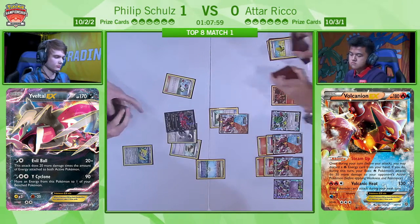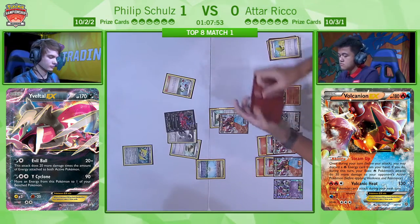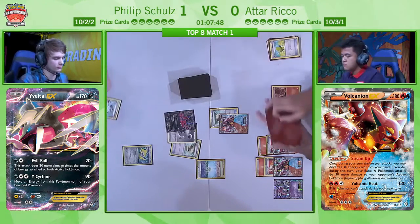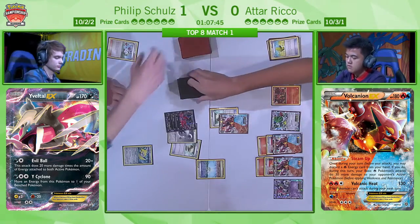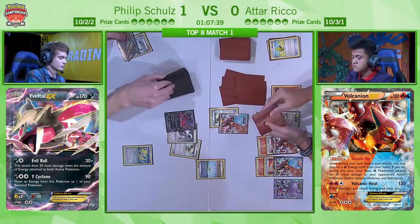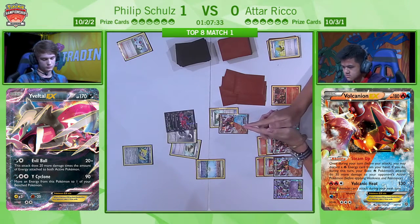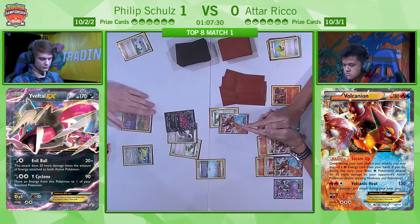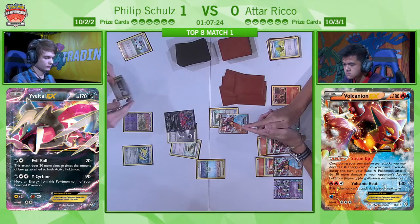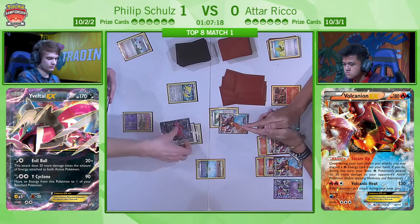The Jirachi is useless and he's got a limited bench — both things still remain true — but he's playing an N here. He has no bench Pokémon, and Atar is threatening a big KO using Volcanion EX with a couple of Steam Ups doing 190 damage, already having two Volcanion EX on the bench. He only needs one Steam Up because he's got the Fury Belt to do 170. So he's got to bench a second Pokémon for fear of being benched out and losing the game. Three bench spaces and he's got to use one on a Jirachi.